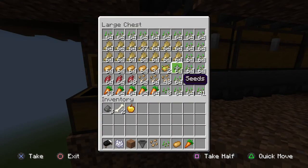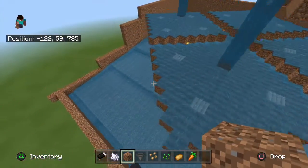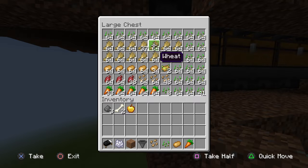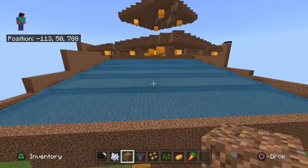What's in here right now is from two harvests where all five plots were full. The first harvest had five plots of wheat, and the second harvest had two plots of wheat, one plot of potatoes, one plot of carrots, and one plot of beet roots. So with two harvests you can have a double chest full, pretty much.